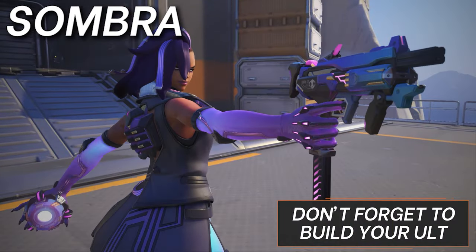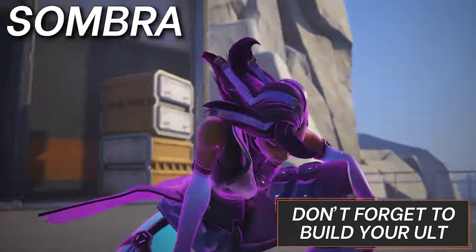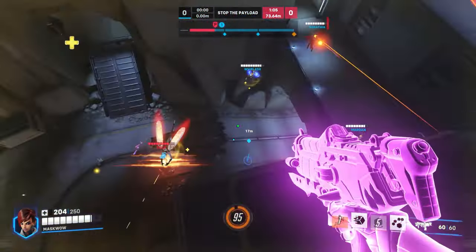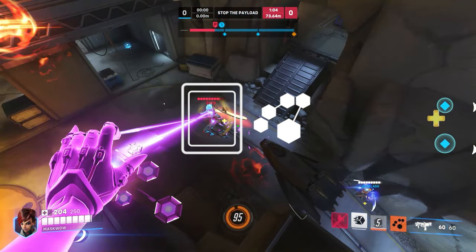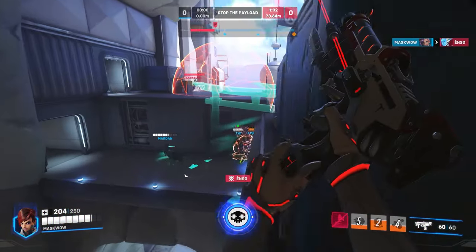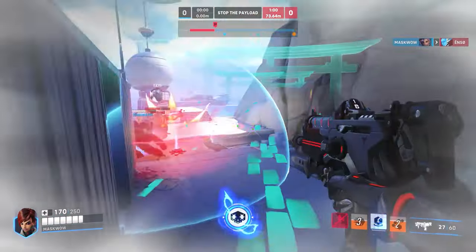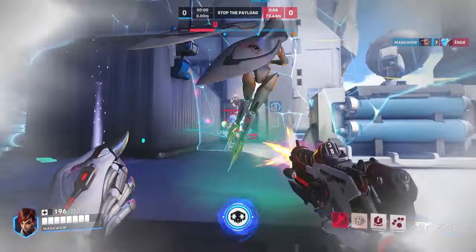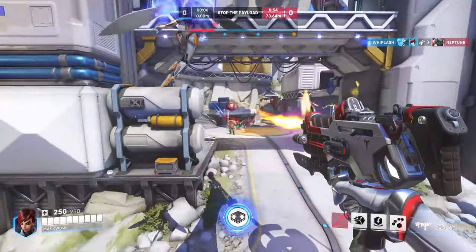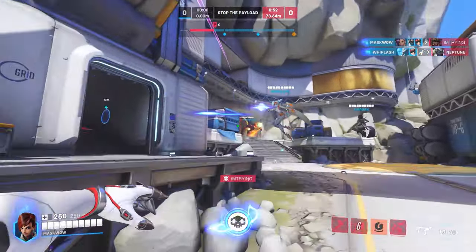On to Sombra. Her ultimate doesn't charge super fast, but it's fast enough that you'll want to spend some more time frontlining. Playing Sombra and only hitting the backline can leave you pretty absent from the game — you have to get a mix of being a damage source in the frontline and executing on the backline. Sombra is pretty well-tuned for a specialist hero, so you don't always have to be invisible waiting for your next move. While everyone else is poking, you can easily force an advantage by hacking into the virus or by just spamming the enemy frontline. Forcing Sombra out behind her own team is harder than when she's behind yours.